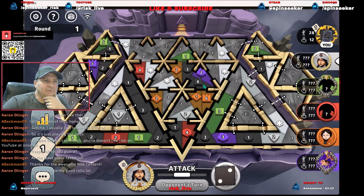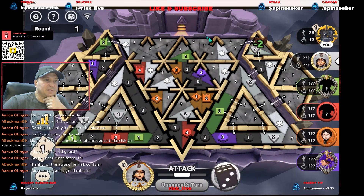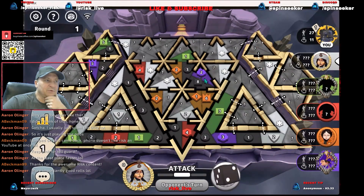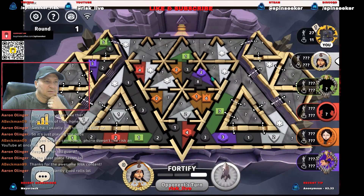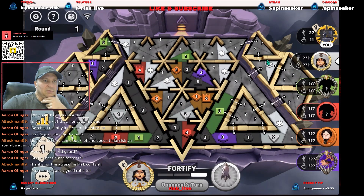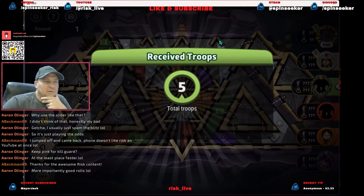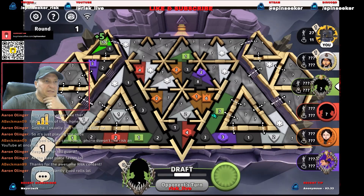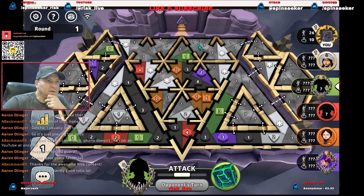With orange right next to us, I hesitate to do too much here and have a weak cap. But with seeing where everybody else's cap is, we should be able to clear out this pocket - we just have to hope we can do it before somebody else gets a bonus. And white is all alone over here.